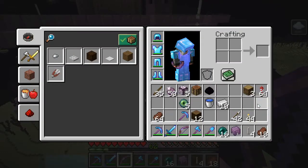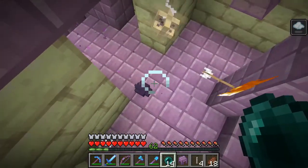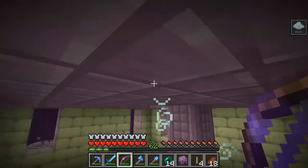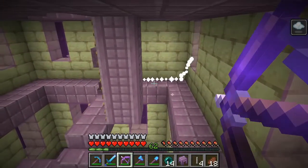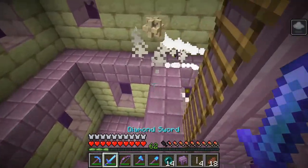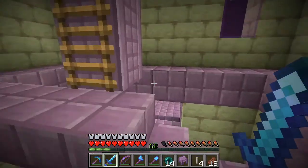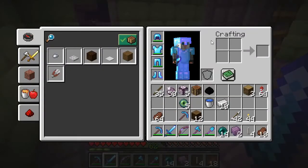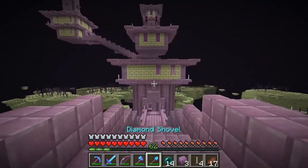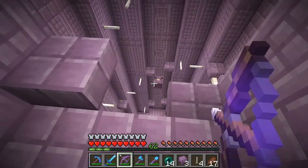Let's get our ender pearls again and go back down there. Oh, there's an endermite. I want to collect my shulker shells. Is there another one in here? Oh yeah there is. Can I go down now? Oh thank god. Okay, so we have two - and there should be a whole lot in this room over here. Oh my god, these things are everywhere!